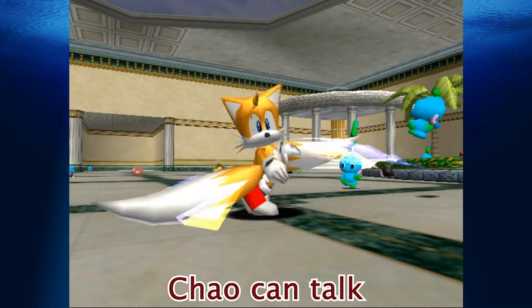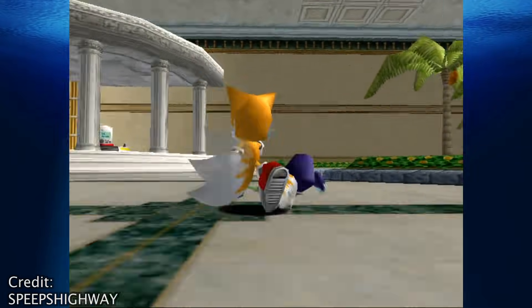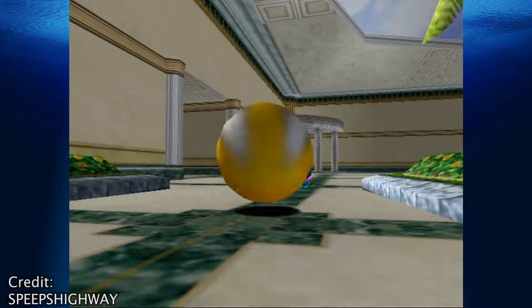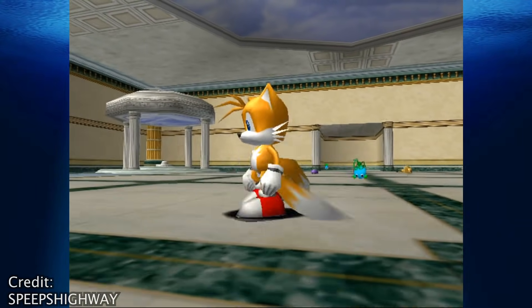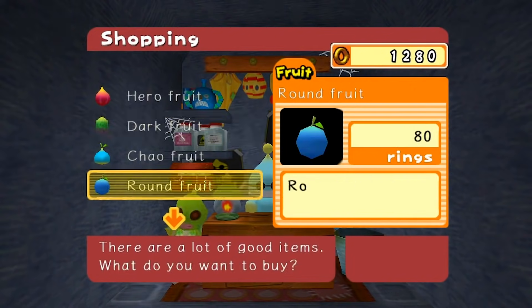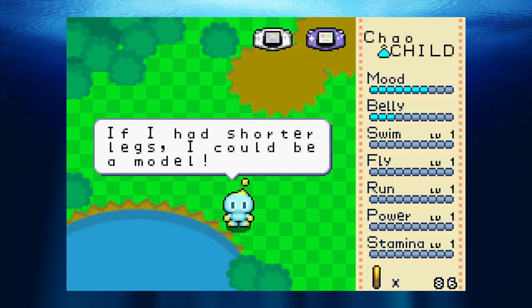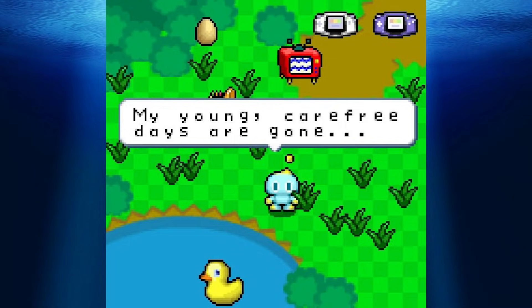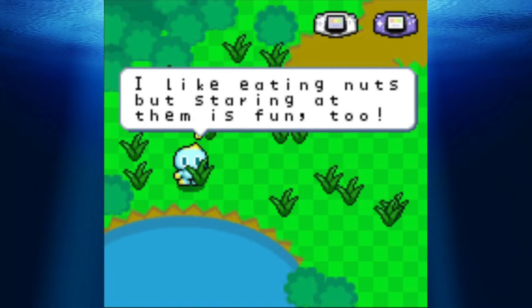Chao Can Talk: A weird inconsistency of the Chao is the fact that they all seemingly have the ability to talk, though most choose not to most of the time. This shouldn't come as a massive surprise, because after all, the black market Chao speaks to the player. But if you hook up your Game Boy Advance to a Nintendo GameCube, you can port your Chao over to the portable GBA Chao Garden. Even your own silent Chao that might only make baby noises will actually speak to you, and they have some pretty bizarre things to say.